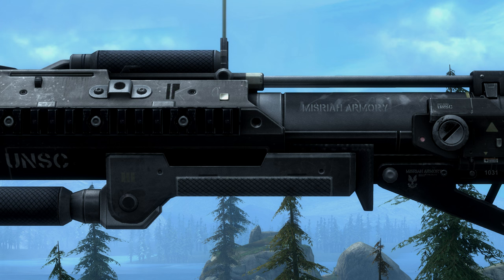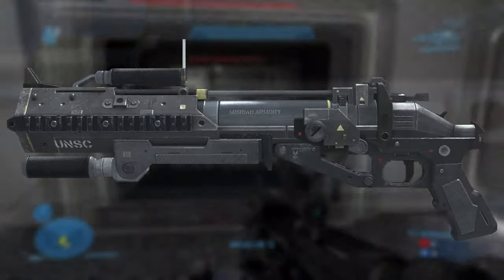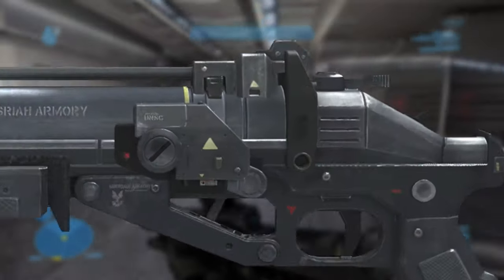The M319 IGL has a bunch of mixed traits, like a mix of UNSC and Mizrahi Armory stamps on the left side of the gun. The only thing worthy to mention on the right side is this label, which warns you about the electric parts of the gun, like the grenade indicator and the EMP function. The M319 IGL features a hammer at the back, and a lever which you flick to the side that allows the gun to break open to load in a new grenade.